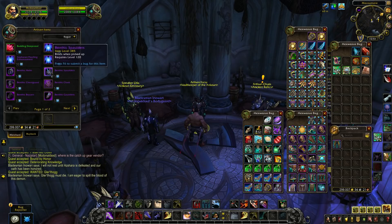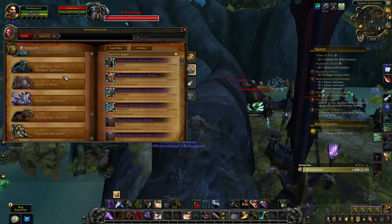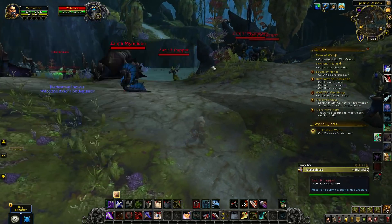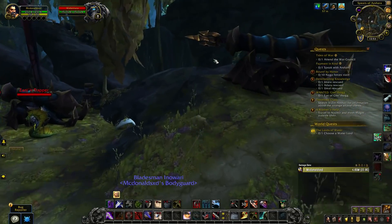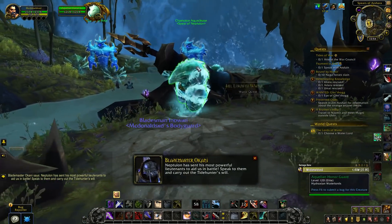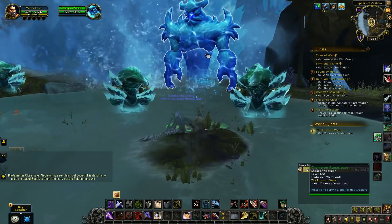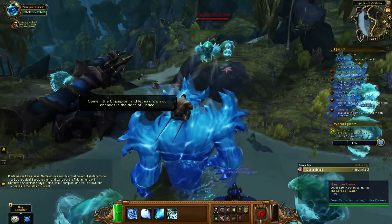Let's talk about the basics - how you earn the currency to unlock the catch-up mechanisms. That's going to be simply by doing world quests in Nazjatar, but also certain quests have a little bit extra of that currency as a drop. So far it doesn't seem like it'll be a currency that'll be all over the place, but rather something you'll get from world quests. We're not sure if it'll be from every world quest or only specific ones, but I'm going to guess that killing rares and looting treasure chests also has a chance to net you a little bit of this currency.